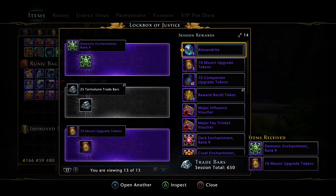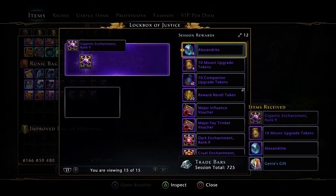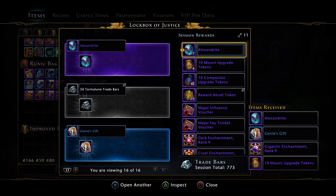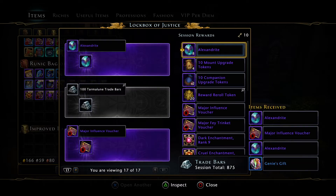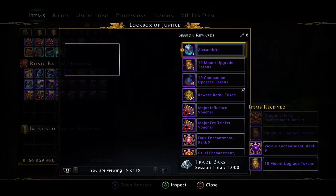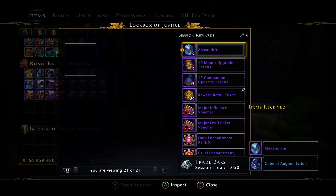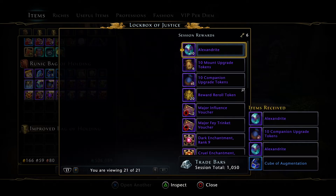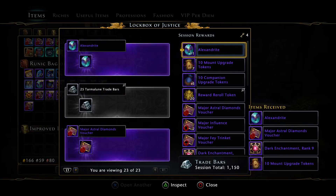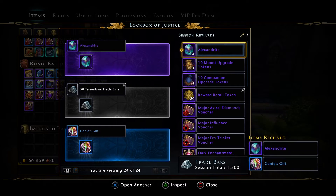Genie's gifts will help as well, for the Dread Ring so I can find the ES5s. That's a lot of trade bars. Ok, maybe the re-rolls aren't that good of a drop rate after all.